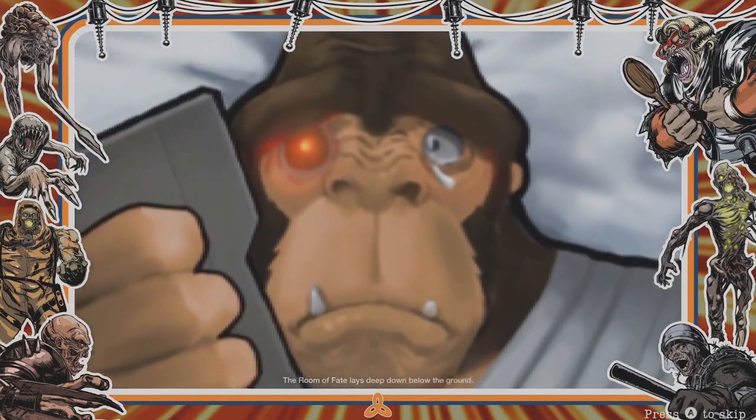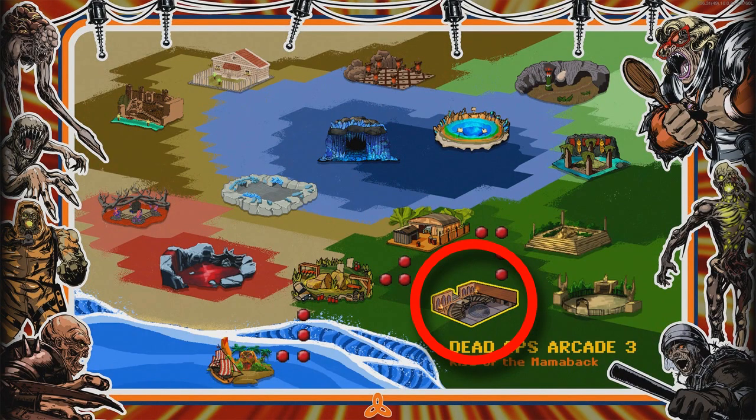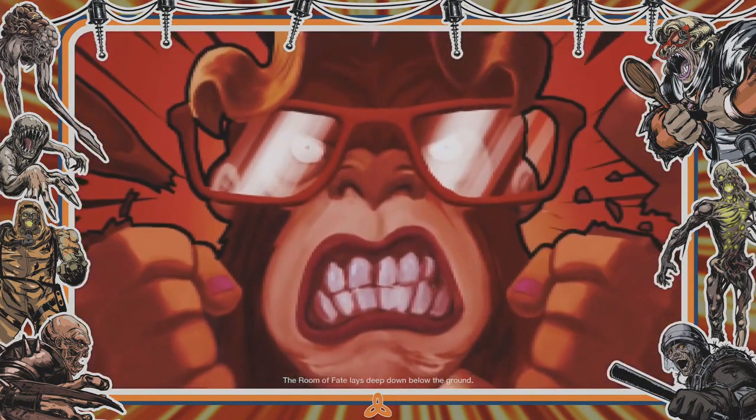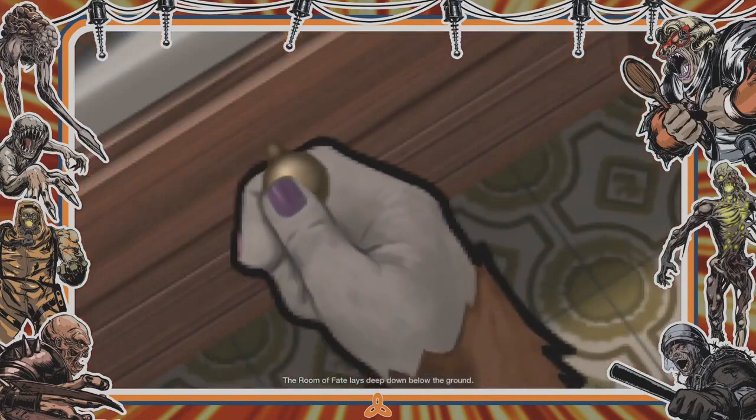So let's say you're just playing in the game normally and you get to this position right here where I've circled it on the map. Well guess what, you don't actually have to do that area. I'm going to be showing you in this glitch how you can literally skip that whole area — literally zombies won't even come for you.